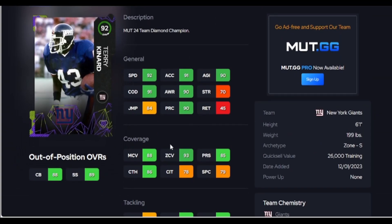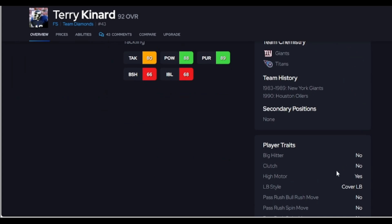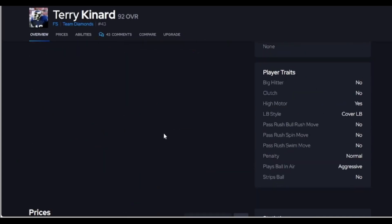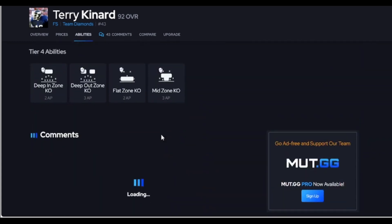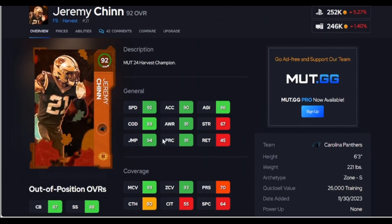Up next is Terry — 90 player if you like to see it, but he doesn't get 90 man. His tackling is not the best, he does not throw hit sticks by himself, and he's under 200 pounds. So is he usable? Yes. Is he top 10? No.